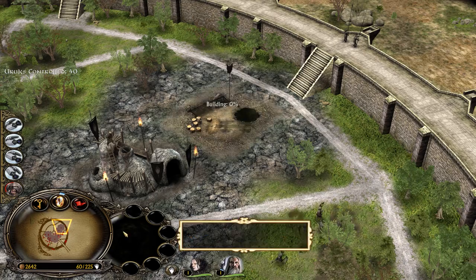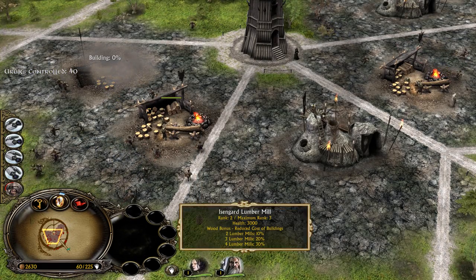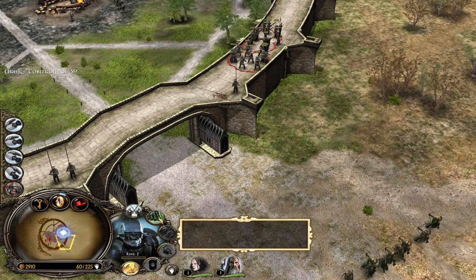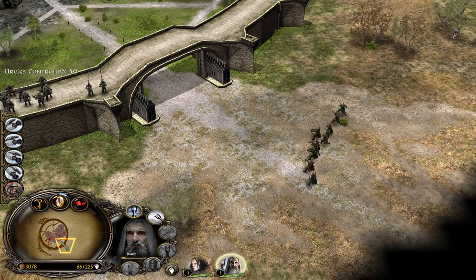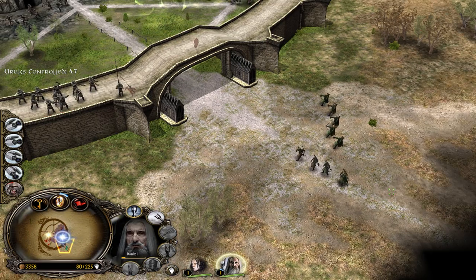Here we can actually build a lumber mill instead. I don't think we will need more than two Uruk pits in total. What's going on here — hold on a second, please attack them. Saruman, look — they have a longer range than us, which is kinda interesting. But Saruman's got this.